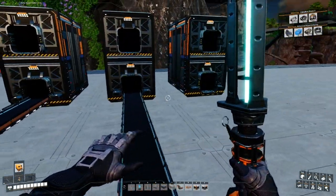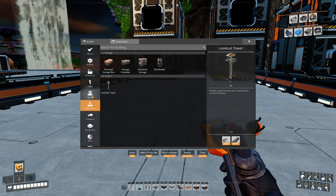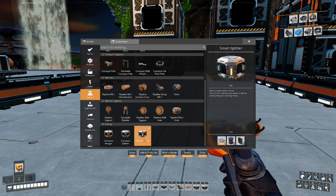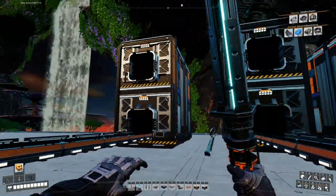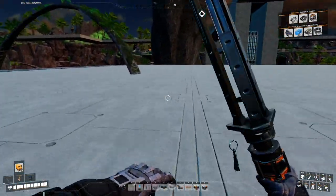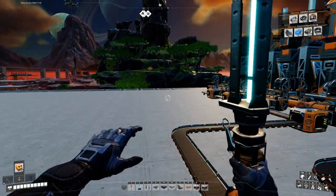Before we go further, let's do logistics. We're going to add a smart splitter here and here so that when the storage bins fill up, overflow can drop into a resource sink. We'll do the same for the fuel line.